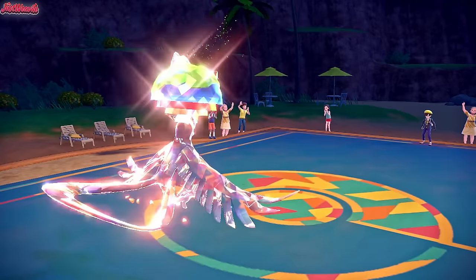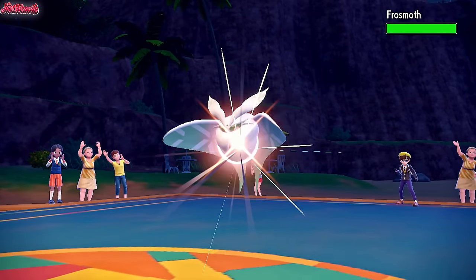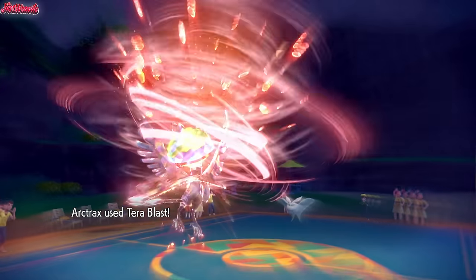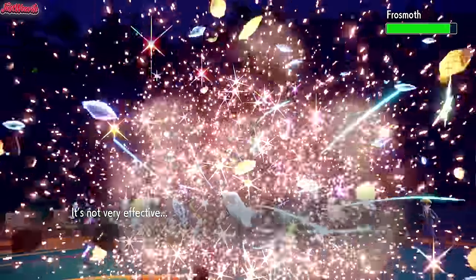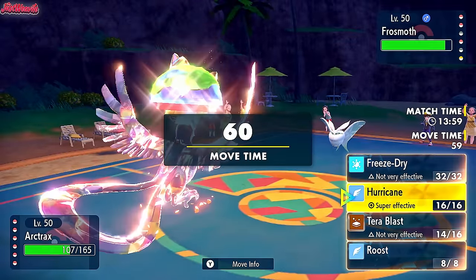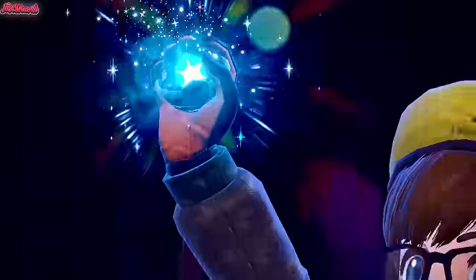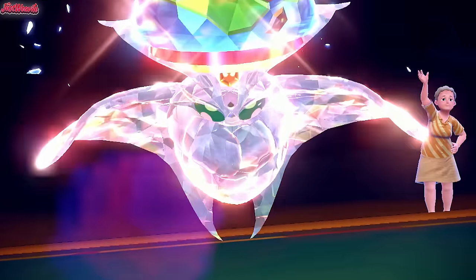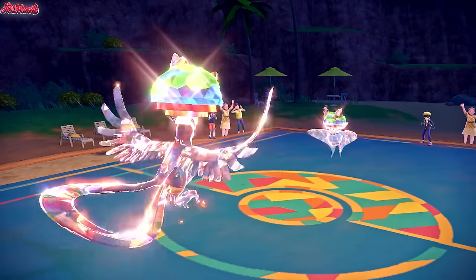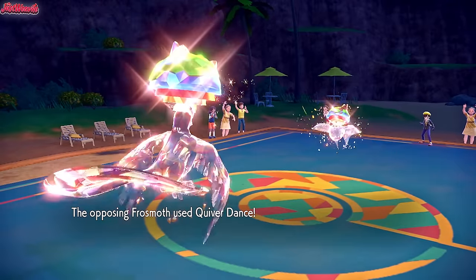They withdraw Goodra — going into Frostmoth. Frostmoth can definitely take a Hurricane. We go for Terra Blast, doing a bit of chip damage. No damage whatsoever, to be fair. Now let's go for Hurricane. They Terastallize — into Tera Ground! Tera Ground Frostmoth is here. We go for Hurricane, we hit it — and no confusion, which is nice. But Quiver Dance comes through — this could be the end of us.